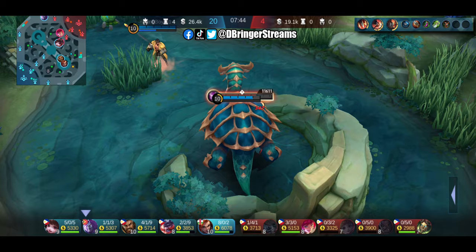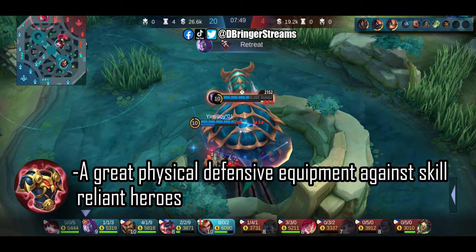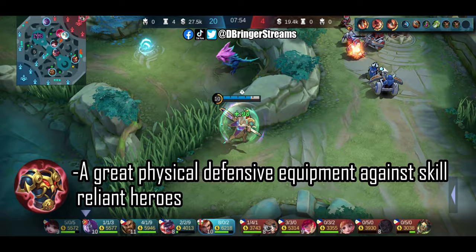I got Antique Cuirass especially for Akai and Balmond. Both of them are skill-reliant heroes, therefore gaining max stacks for this item, which will increase its bonus physical defense, will be very easy.